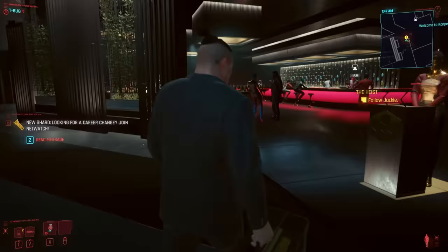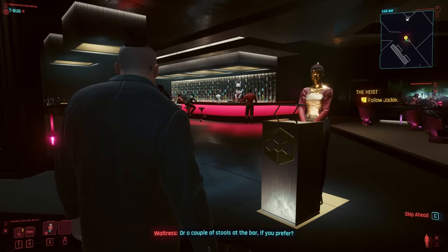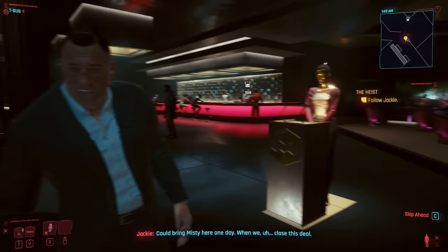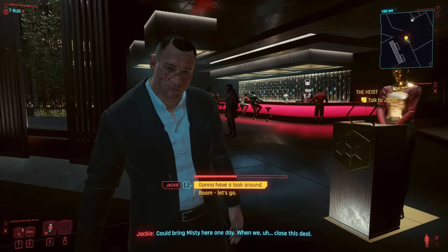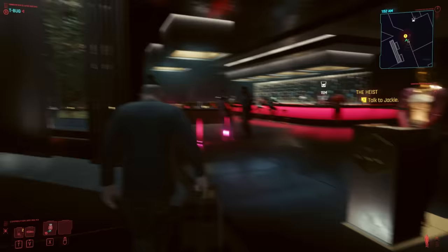Number four: Jackie Feels Awkward Hanging Around the Bar. If you don't respond to Jackie's question, you'll get a few lines of unique dialogue. He says: 'I could bring Misty here one day when we... close this deal.' Then after a pause: 'Hello? Oh, shit. Looks like some traveling salesman with this case. Going upstairs.'